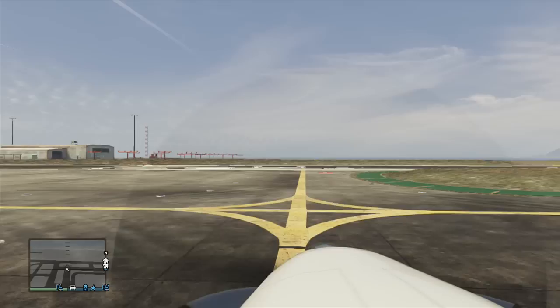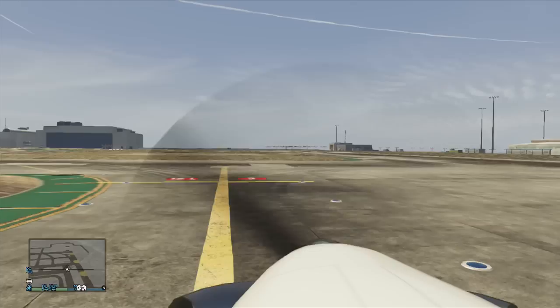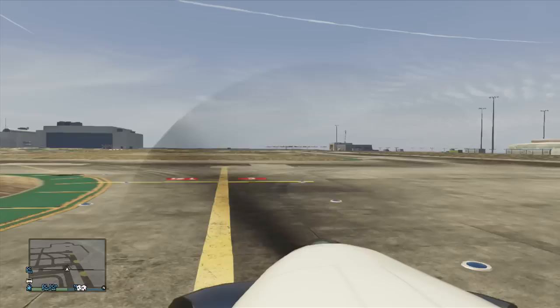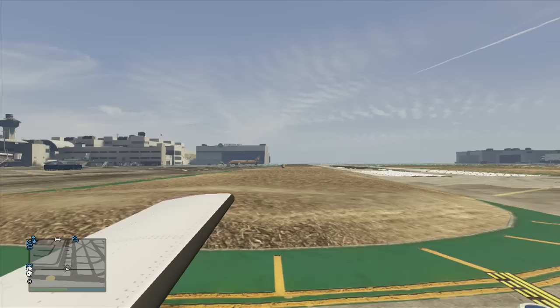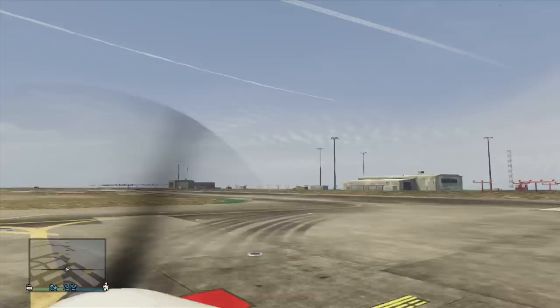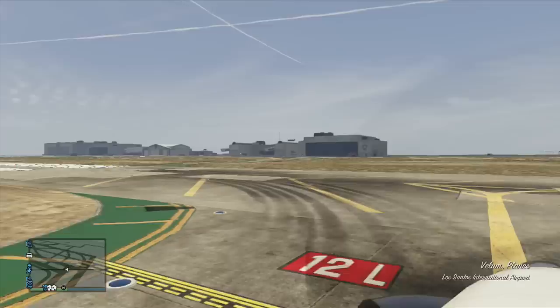We need to hold short at the runway and not turn onto it yet, because other pilots might be using the runway for landing or takeoff. So we need to be cautious here. Just hold short at the threshold — this yellow dashed line at runway 12L. It's our responsibility to check and verify that the runway is clear. We look to the left in this case — no airplanes there, no airplanes in arrival either. We can also use our extended map to see if there are any players around. There are none, so we are clear for takeoff.